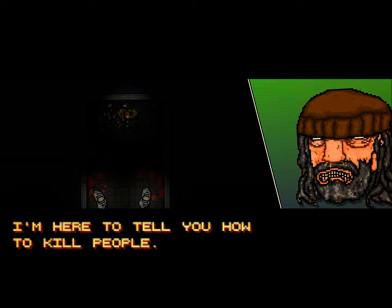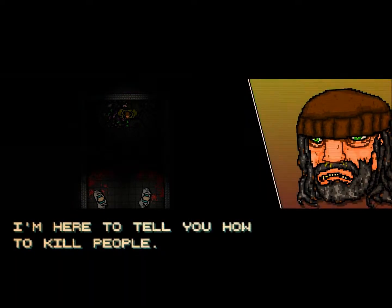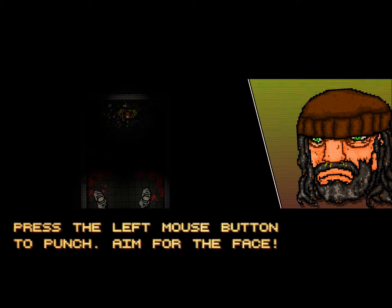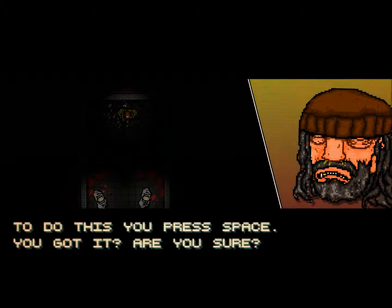The game says it's here to tell you how to kill people. The game is controlled with the WASD keys and mouse. Press the left button to punch — aim for the face. Once you've knocked someone out, you have to finish him. To do this, press space.